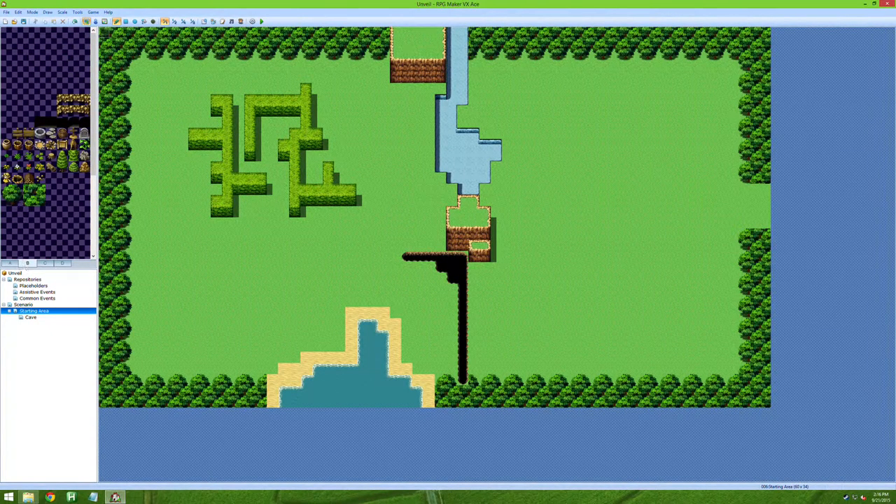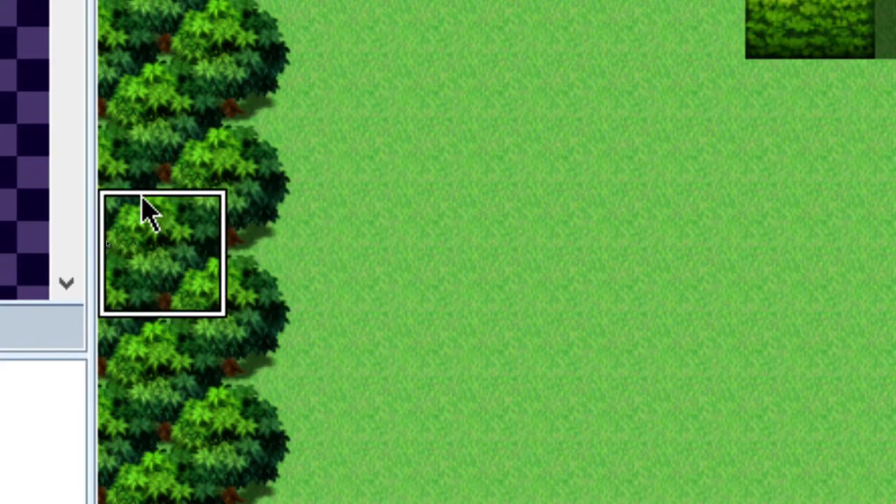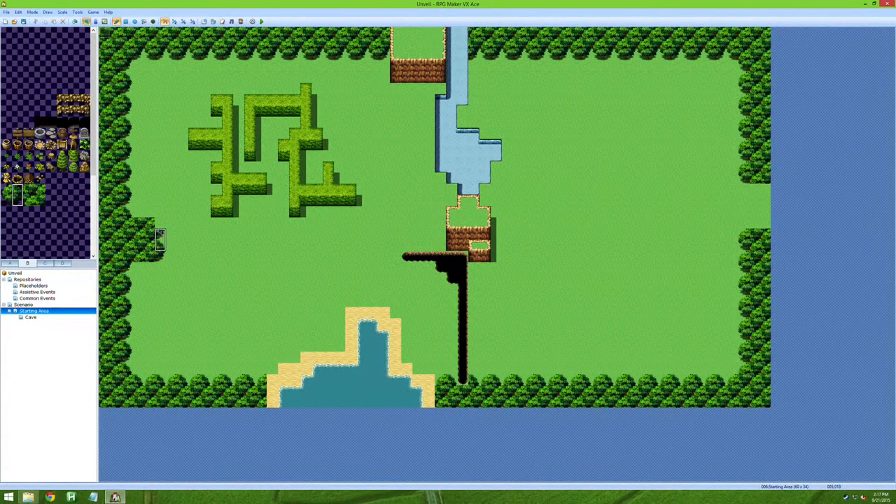On the B tab you'll find the trees. There's a lot of unused assets, but the key is to click the same portion of the tileset on the tree and then extend it. If you click at the wrong position it will look clipped and bad. Make sure nothing changes when you click before extending it. You can keep adding more trees around by doing single clicks.